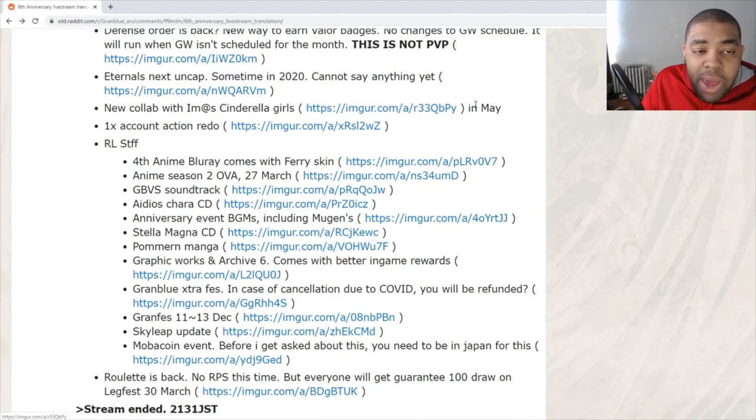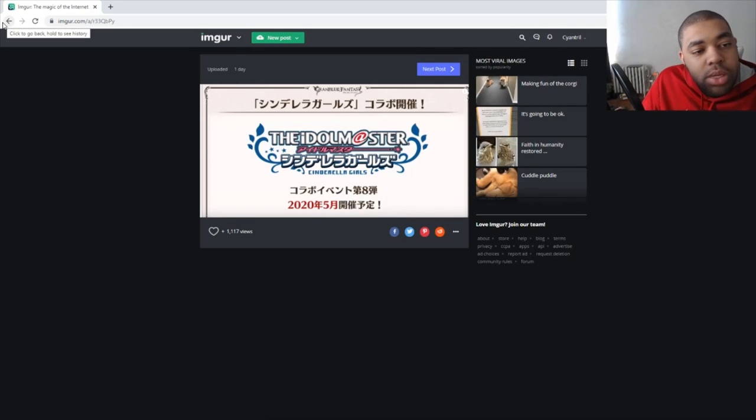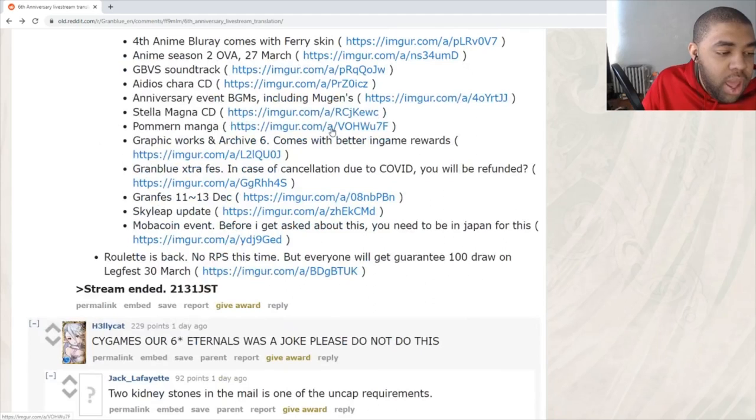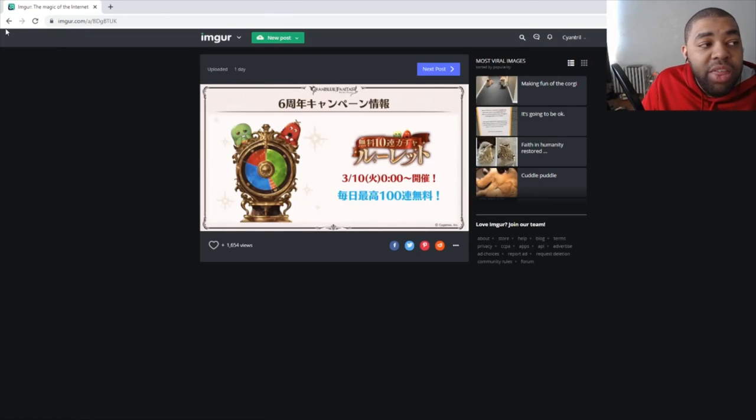We have a new collab with iDOLM@STER in May — hopefully they'll promote the current iMAS characters to SSR since they're still SR. We're also getting one extra Account Action Redo — so if you gold-barred the wrong weapon or dama-barred something by mistake, you get one more. The Roulette is coming back on the 10th — no rock-paper-scissors this time. And we will get a guaranteed 100 draws on Legfest on March 30th, which makes your spark effectively a 200-draw.